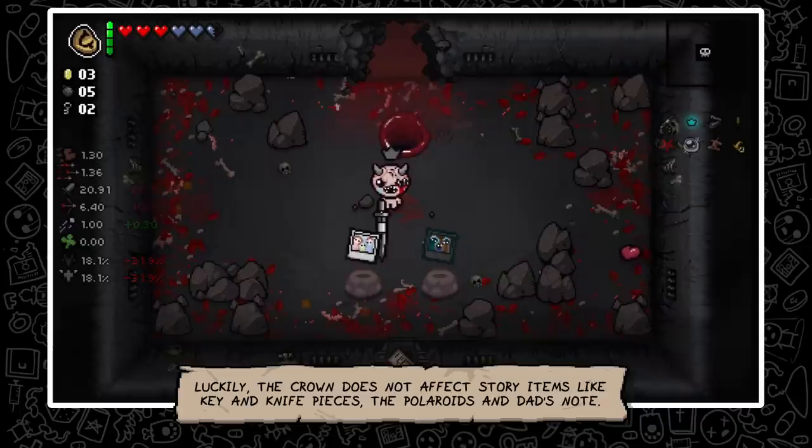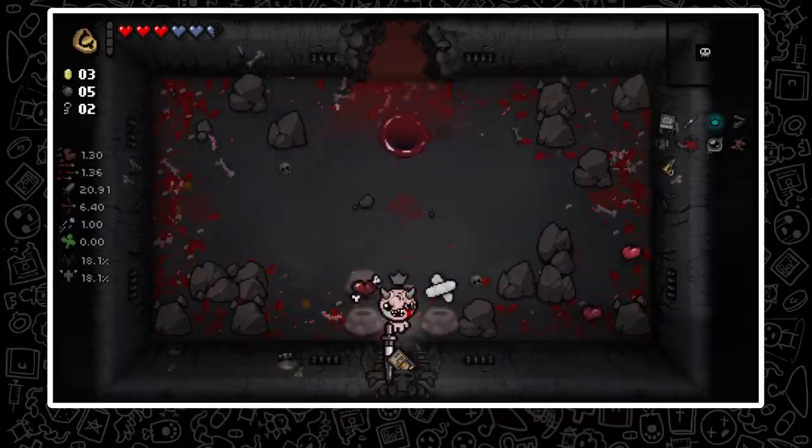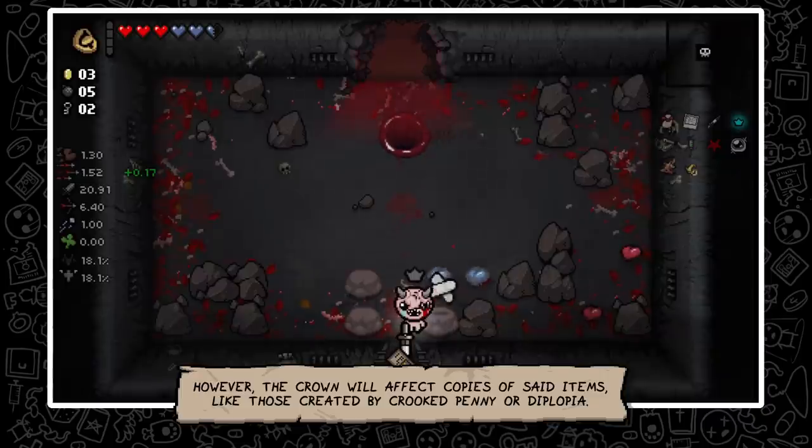Luckily, the Crown does not affect story items like the key and knife pieces, the Polaroid and Negative, or Death's Note. However, the Crown will affect copies of said items, like those created by Crooked Penny or Diplopia.